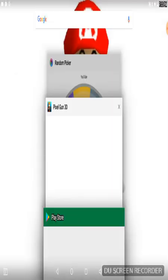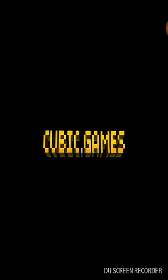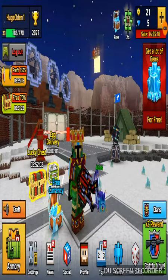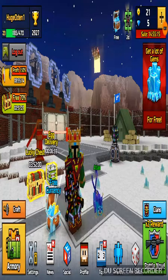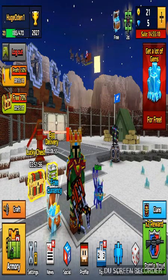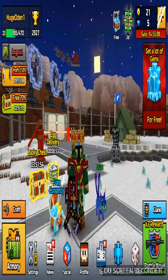Now I'm waiting for this to load again. That's the Play Store — I said Pixel Gun 3D. I mean, how hard can it be to open up Pixel Gun 3D? It's loading once again so I'm going to skip. Anyways, now we're back. Today we're going to continue by doing some mini games.